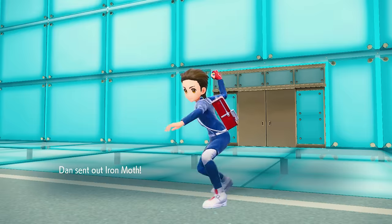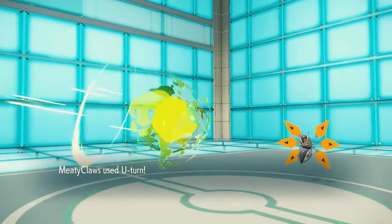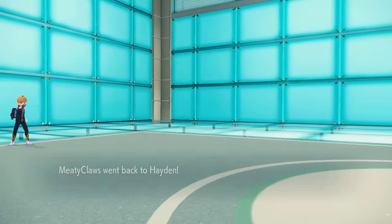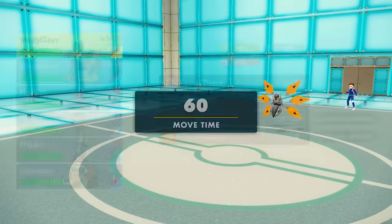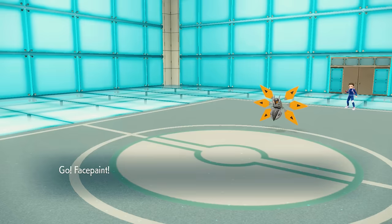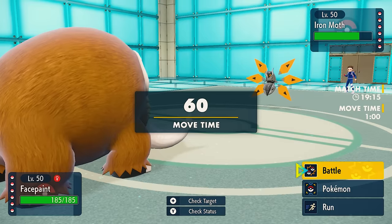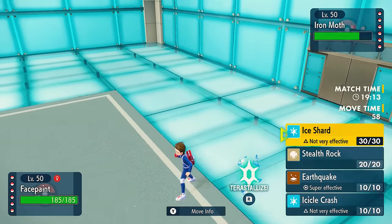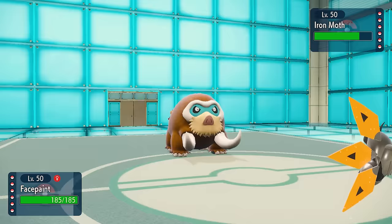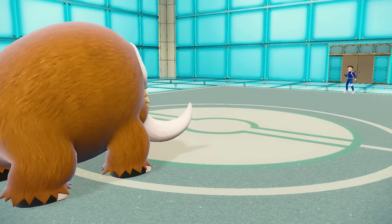They decide to switch immediately into Iron Moth — old Dorito Bug — and while it seems like him and Scizor would be homies, they are in fact not. We get the U-turn off, do a little bit of nothing, and now I can switch into whatever I'd like. This seems like a pretty good opportunity to bring in Mamoswine, set up Stealth Rock. It's unlikely they stay in, knowing they probably can't KO me, and then I knock this thing out with Earthquake. So I play it safe, set up the Stealth Rock — it'll be nice to punish some switches.